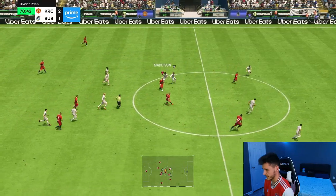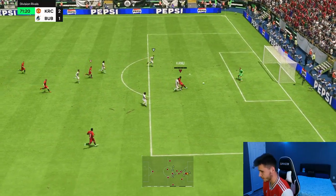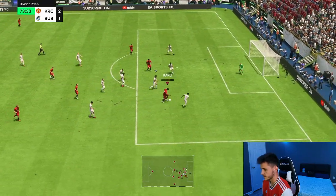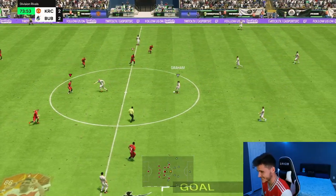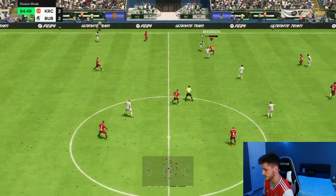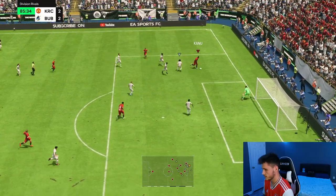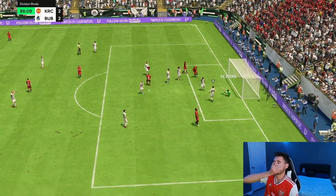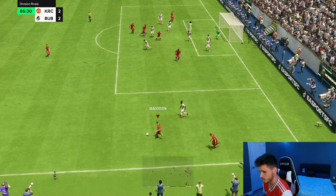Good opportunity for a counter attack — Kerr's made a good run, Kanu's made a good run — that's a good touch near post. He goes with his left foot — oh lovely finish! That is a finish and a half — come on boys! Kanu with a lovely strike. His passing has been pretty decent as well if you do want to play him as a center forward.